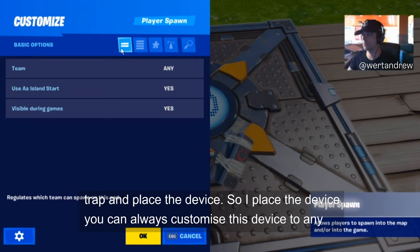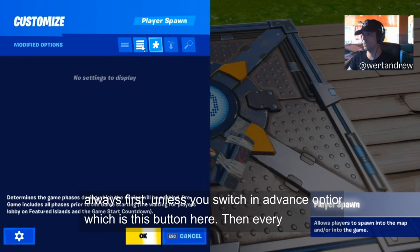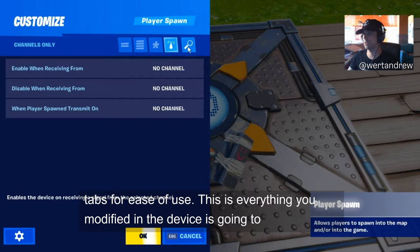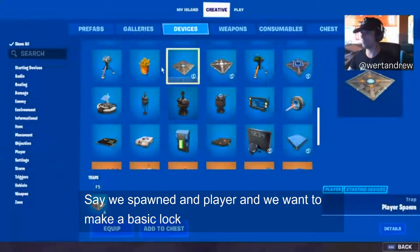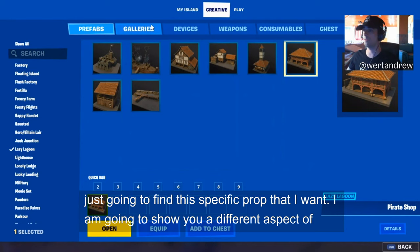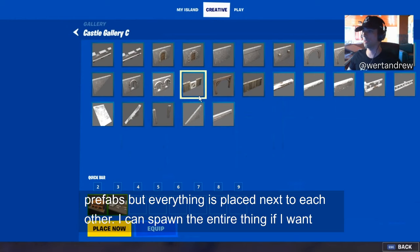Bear in mind the basic options always show first unless you switch to Advanced Options — there's also a modified tab showing anything you've changed and a channel-related tab. Let me show you what channels are. Say we spawn the player and want to make a basic locked-door key situation. I'll find a specific prop and show you a different aspect of Creative. You see these Galleries — just like prefabs but with everything placed next to each other.